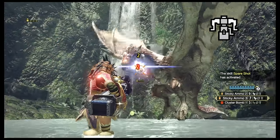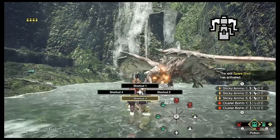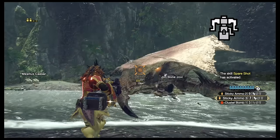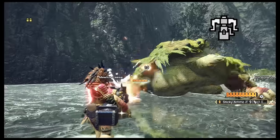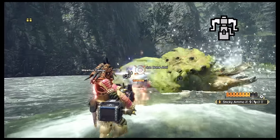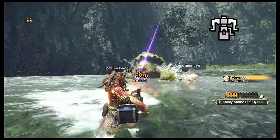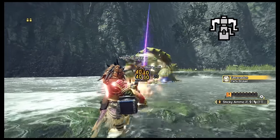Heavy Bowgun is slower and sturdier, and you can choose to attach a shield to the front of it. Both guns have different ammo that have different properties, or inflict different status effects like poison or paralysis. Use Heavy Bowgun if your favorite movie is Scarface — because you can have the monster say hello to your little friend.